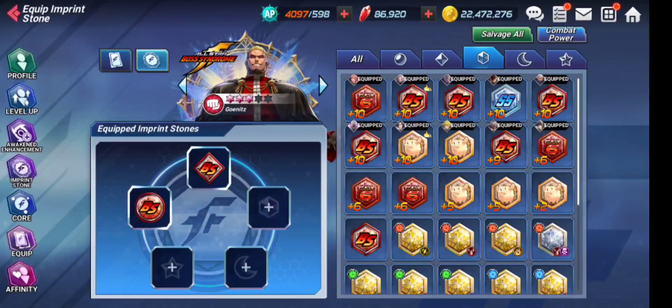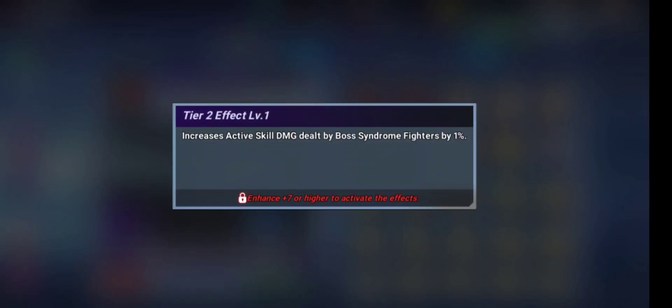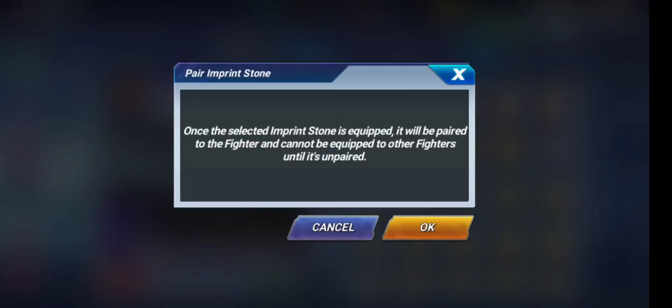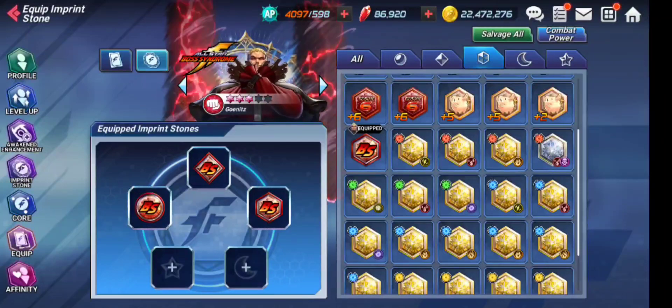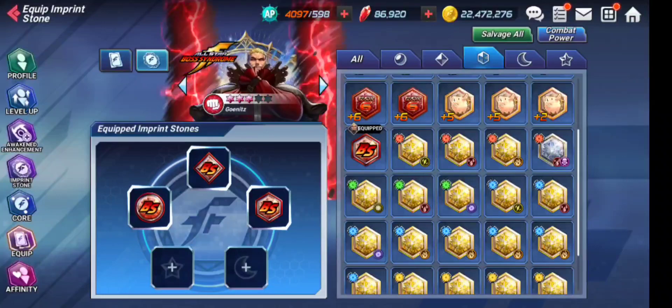On the hexagon stone: 10 attack on the first and third effects, and the second effect increases active skill damage dealt by Boss Syndrome fighters by 10 percent. This is massive — a great, great stone. No need to think twice. Let's equip this stone. Later I might change the stones and do some experiments and I'll share those results with you. But for now go with these stones — they are even better than the previous Boss Syndrome banner stones which were not that great.